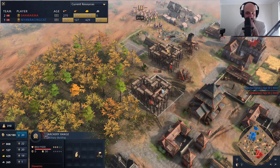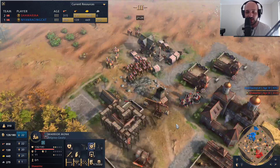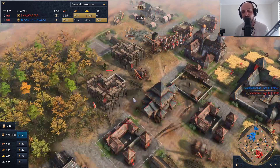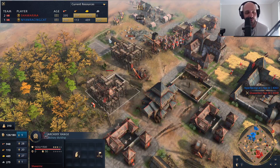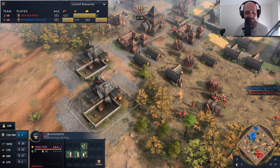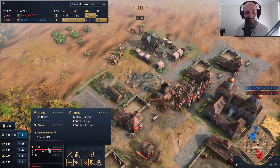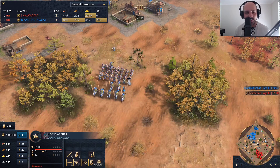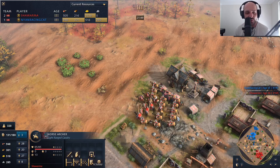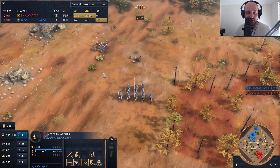More archery ranges coming up for Shawarma. The warrior monks are out — the question is can we get a conversion or not? Nyan's probably going to be too good for the conversion. Conversions are a bit of a meme in this game. Keep an eye on the attack speed — horse archers attack every two seconds versus veteran archers at 1.5 seconds, so the horse archers do a lot more damage overall.